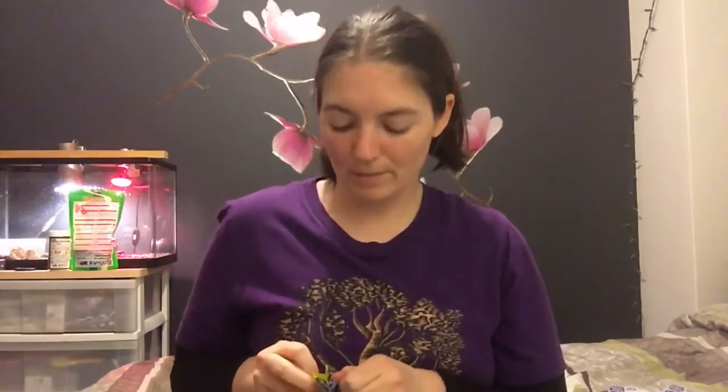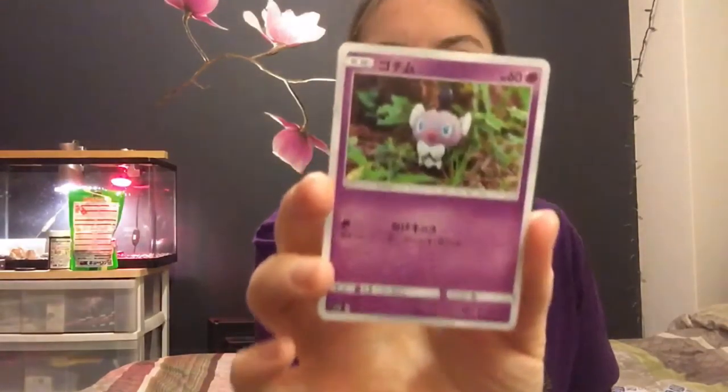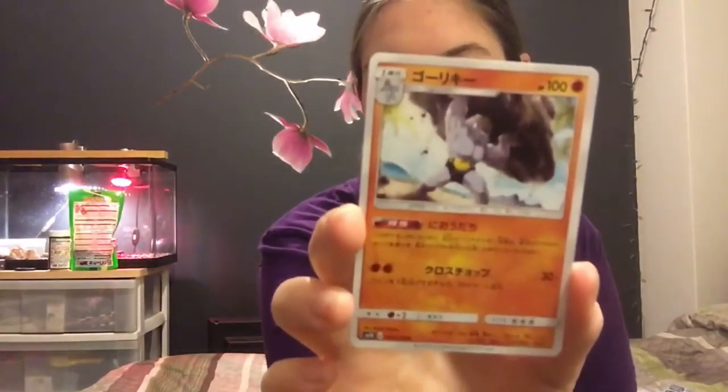Ultra rare — come on, let's get something super rare. Having trouble with this one. Delibird! By the way, I hope they release Delibird in Pokemon Go soon, because why not? Number two. Number three. Number four. And number five. Got Machoke — nice. That'll go nicely with my Machamp. All right, last pack.